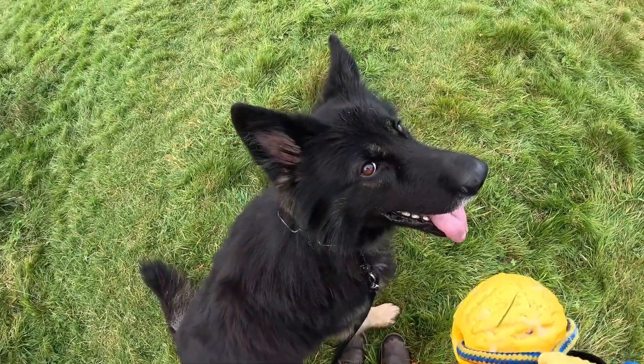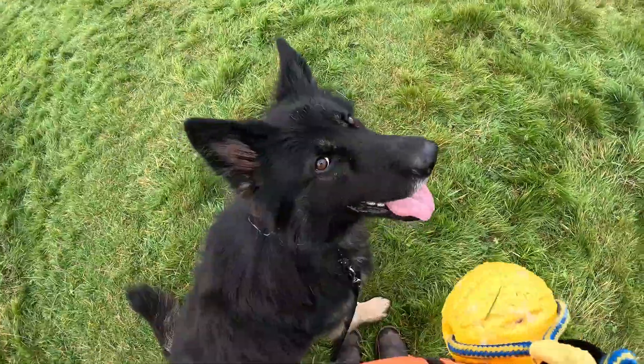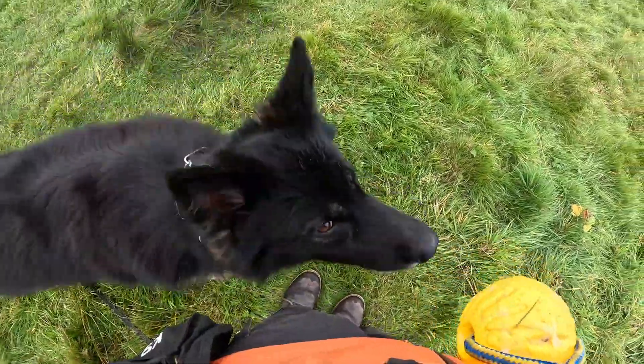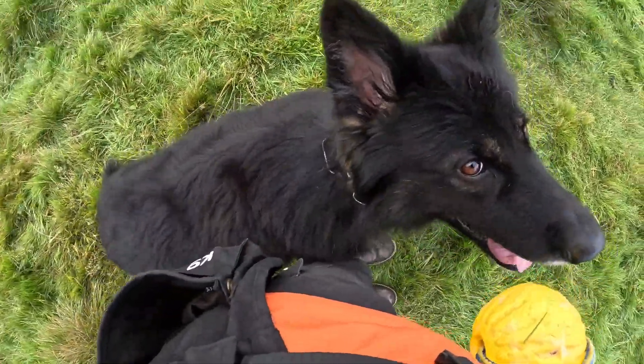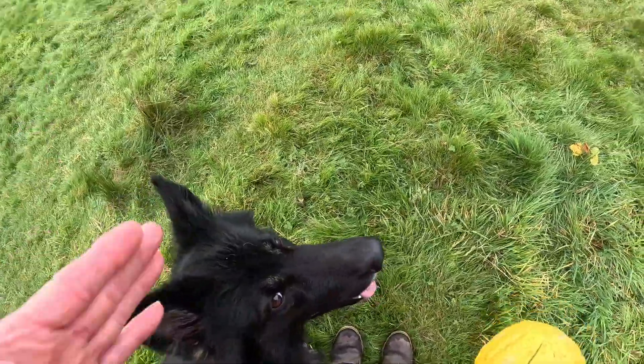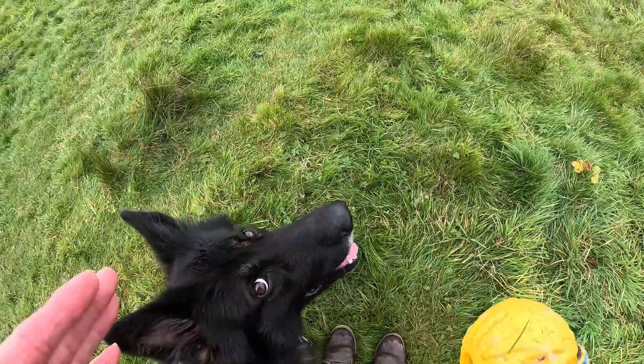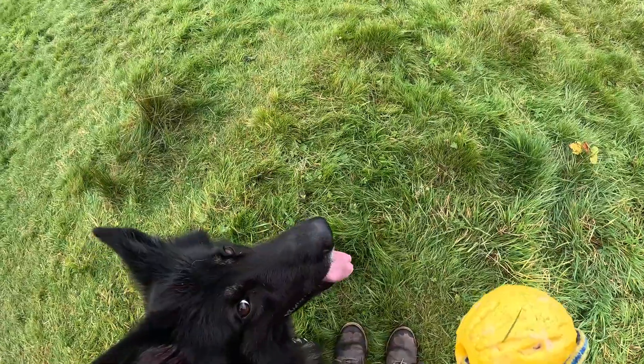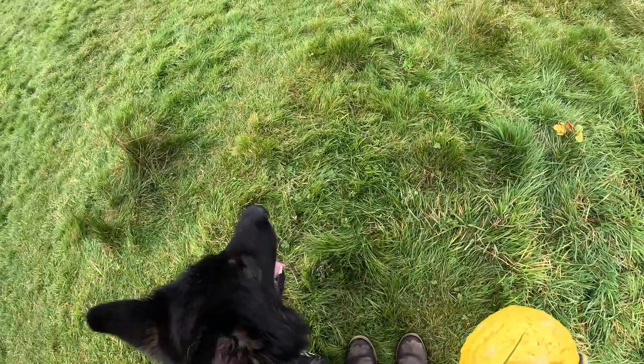This is a small sign that people don't recognize, because to you guys he looks like he's doing good — he's doing what you asked. No, he hasn't heeled. A heel is where he's in line; he's sat cockeyed. I'm not going to give him anything. These are the small signs your dog will do before it becomes a big issue.